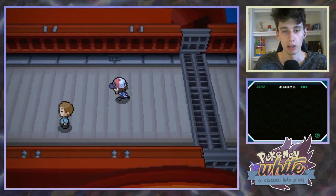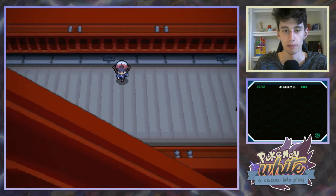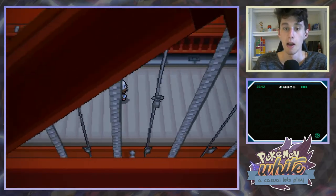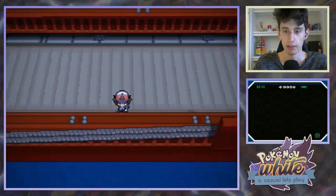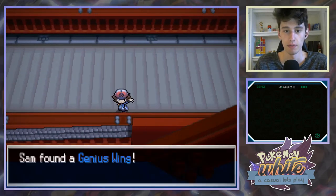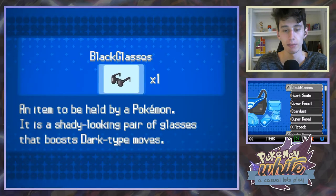Peter told me this in the comments - there was a dot running around right here about two seconds ago, it's gone now. Peter let me know in the comments the dots are Pokemon battles. There's one right there, let's just go for it. A Genius Wing - what does that do? What does that even mean?